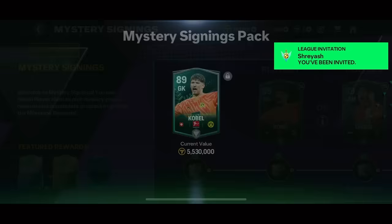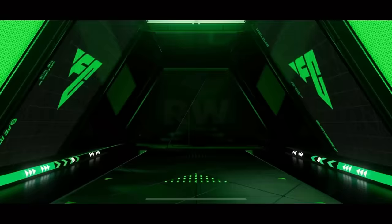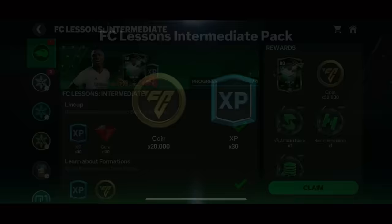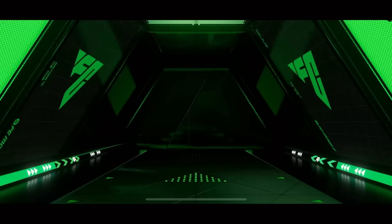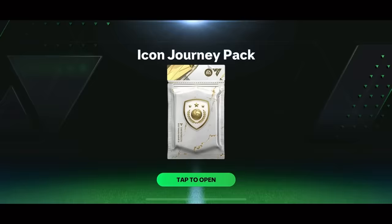We also got two free Dredix. The next pack is mystery signings — I claimed Cobel. Then in the Euros pack I got Ousmane Dembele, which is not a bad starter card. Later I completed the Vinicius Jr intermediate chapter and got a free Vinicius Jr just by completing a few quests. Welcome Vinny Jr to Broke FC — I love that card, it's absolutely fantastic.